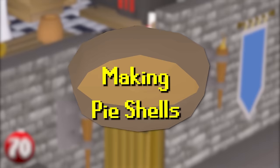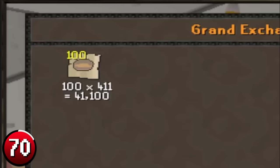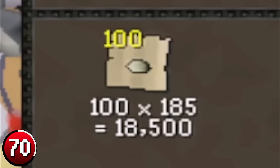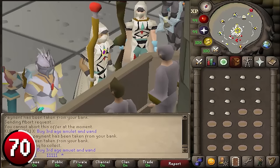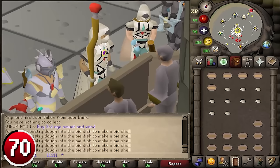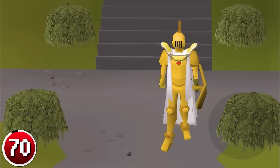Baking Pie Shells: processing pie shells can be a profitable free-to-play method, but also viable for members. After buying a large quantity of pastry dough and pie dishes, withdraw 14 pastry dough and 14 pie dishes. Hold down your spacebar, then click the pastry dough and pie dish together. Release your spacebar once the shells start being made, and wait until the inventory completes. Deposit your pies and repeat, for 250k per hour.